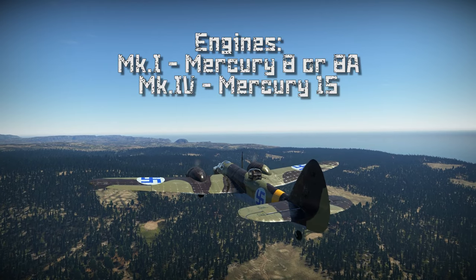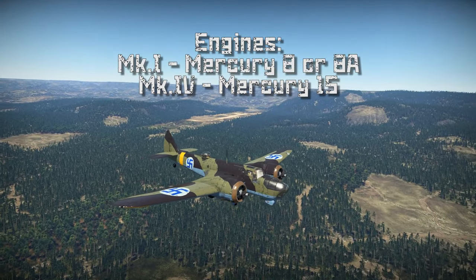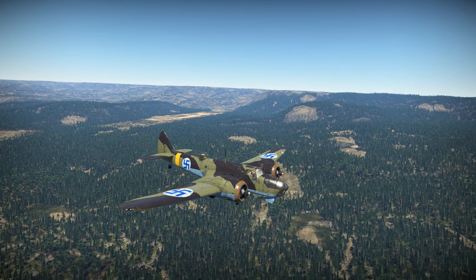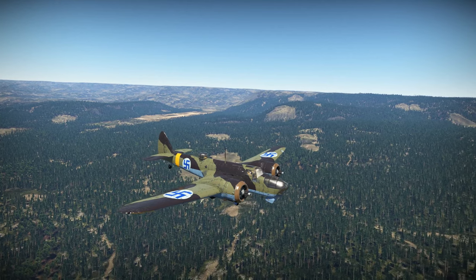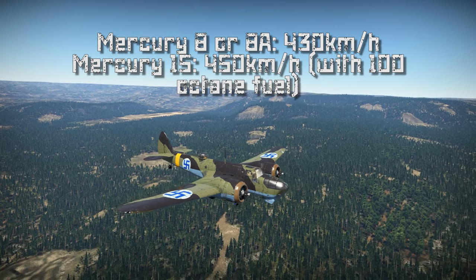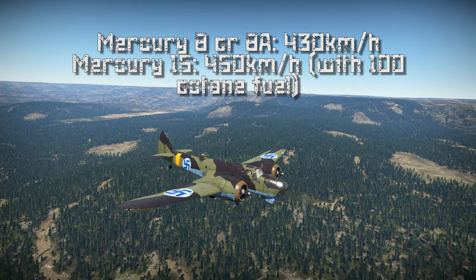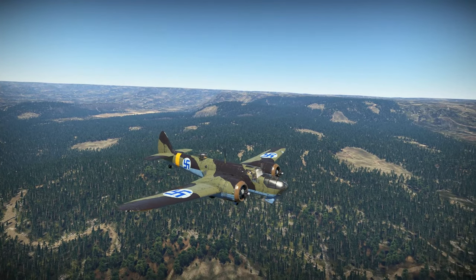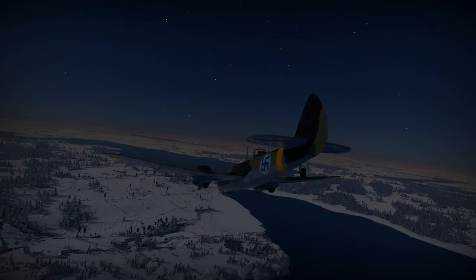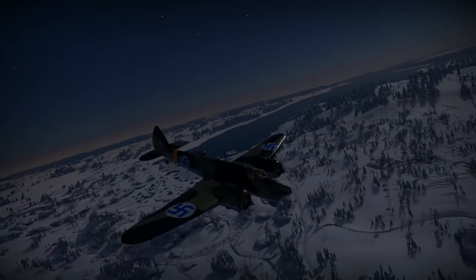The Blenheims were equipped with Bristol Mercury 8, 8A or 15 engines, with the Mercury 15 having a bit more power. The more powerful engines were mostly used in Mark IV Blenheims, which together with the improved nose section made it the preferred variant over the Mark I. With Mercury 8 engines the Blenheim could reach 430 km/h at 4.5 km altitude, and with Mercury 15s, 450 km/h — though this required 100-octane fuel which wasn't always available in Finland. The Blenheim had excellent flight characteristics at high altitudes: at 7 km it could still reach 400 km/h, meaning most enemy fighters could not reach it — but friendly fighters couldn't provide cover either.